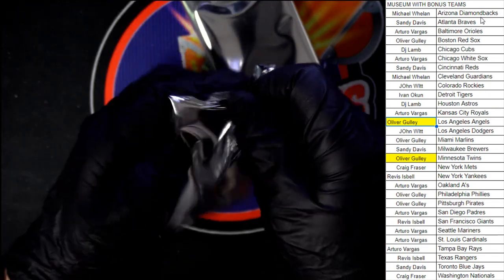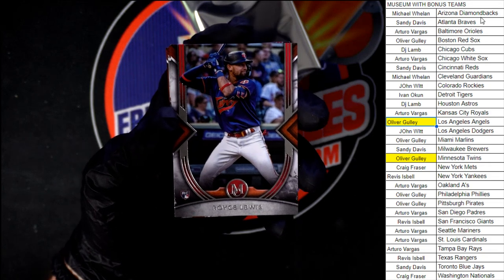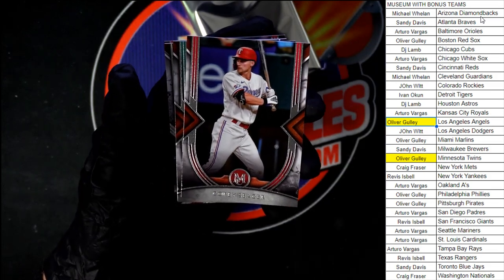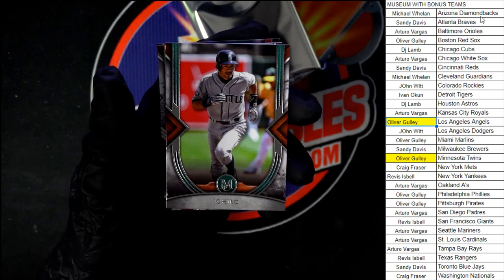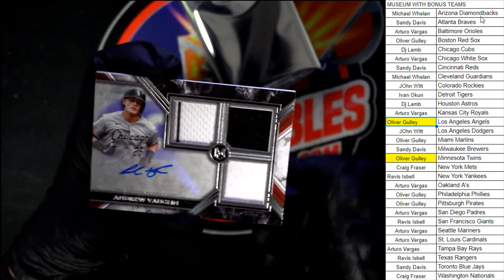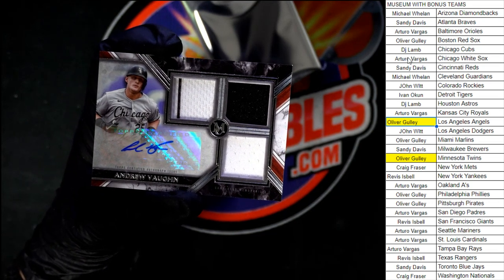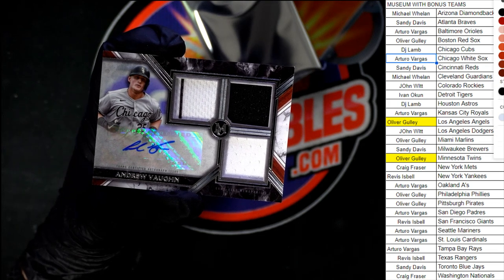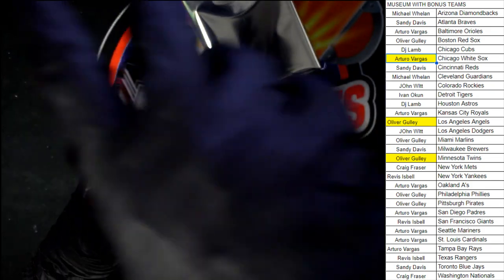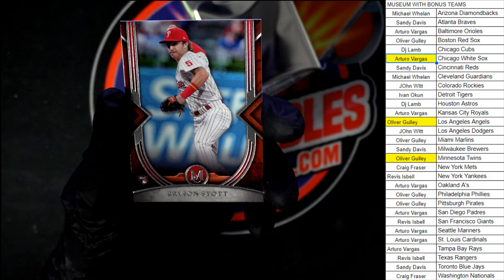Pack number three. Royce Lewis to start us off on this one, going to Oliver G. with the Twins. Behind that, Corey Seager. And here we go, our hit is Andrew Vaughn for the White Sox, going to Arturo V. with the White Sox. It is 192 out of 200 on the Vaughn. And behind that, Bryson Stott for the Phillies.